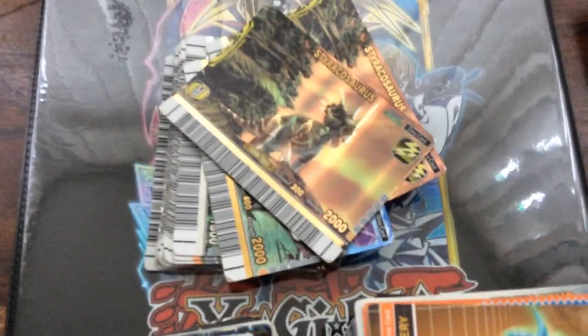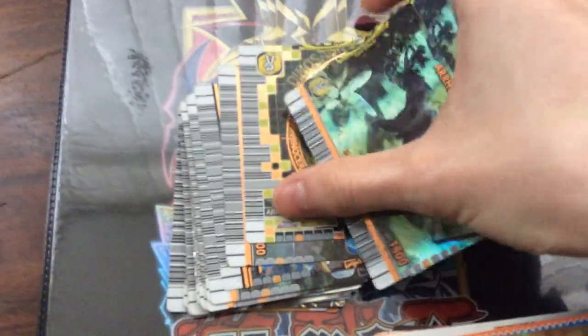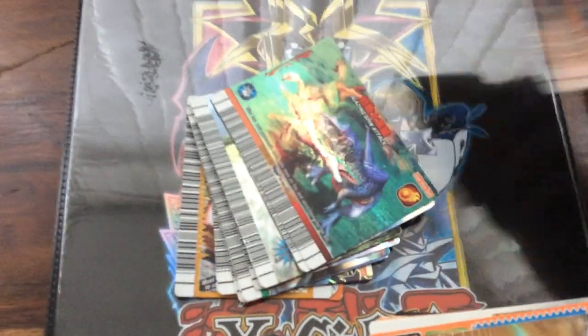I know the condition on it isn't the best, but if condition is something that concerns you, that's fine, I understand. Two Strachosaurus, another Euoplocephalus, Daspletosaurus, Orinoceratops — I have quite a few of these, three of them. Baryonyx — again, I have quite a lot of them. Delta Dromaeus — another one I have lots of. And then some super moves.